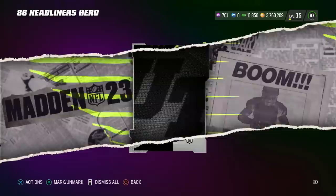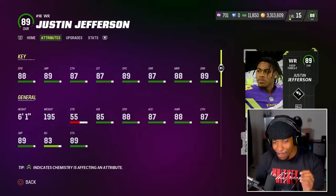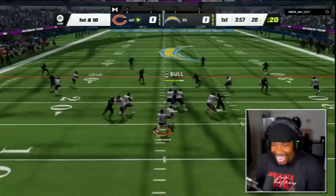Because we pulled five 86s, we used five of them for Justin Jefferson. Now that we have Justin Jefferson, his stats are high-key crazy. He's the fastest card in the game — 6'1". Literally the craziest stats in the game at receiver.